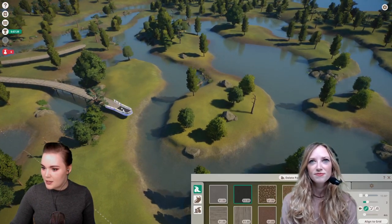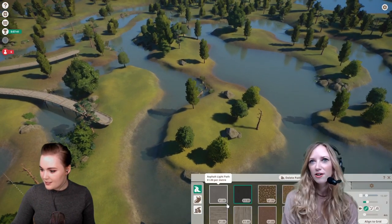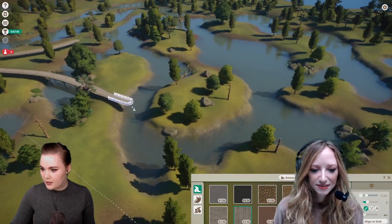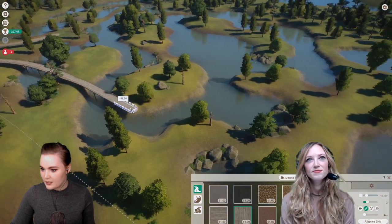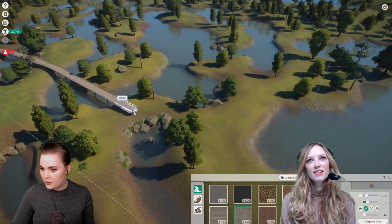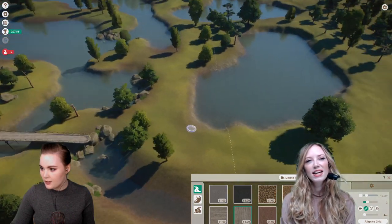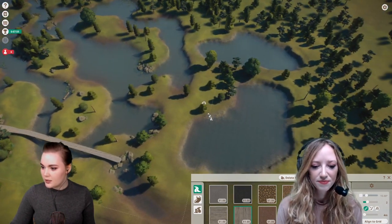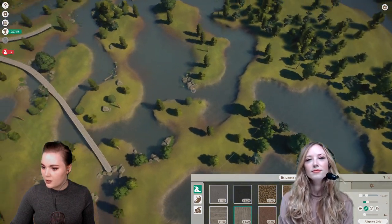Maybe it just wants to make friends — just death roll its way around. Right, let's build this path to go all the way over here. Looks cool! So I think these are the boundaries of our park, so we can't go below this.